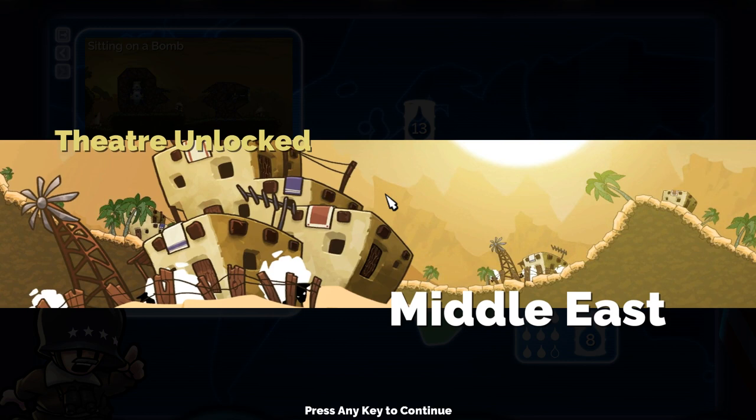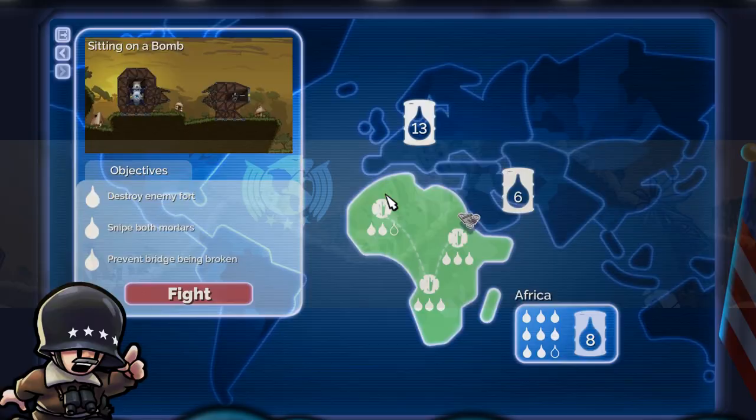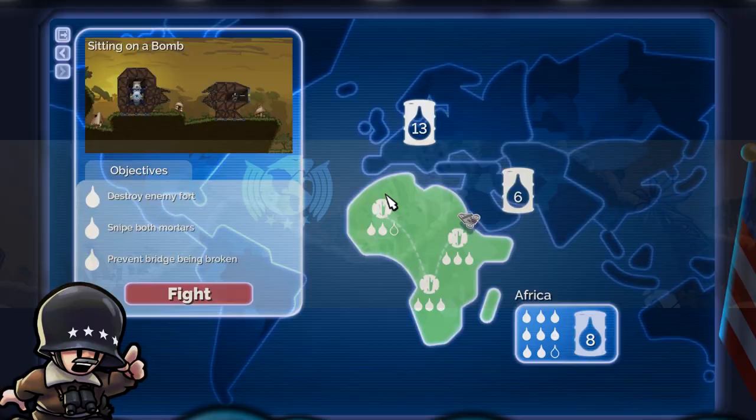So that's basically the tutorial section done - now we're going to the Middle East to see what we get up to over there. It's moving along to some more advanced things: destroy enemy fort, build minigun from scratch, and stop the mortar from completing - that's going to be a tough one. I'm going to put a quick cut in here and go on in the next episode. Thank you so much for watching! I'm Exact Chaos and this is Forts. If you like this video, please give me a thumbs up, subscribe to the channel, and why not share this video? Thank you, bye!